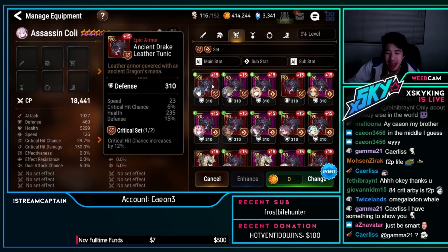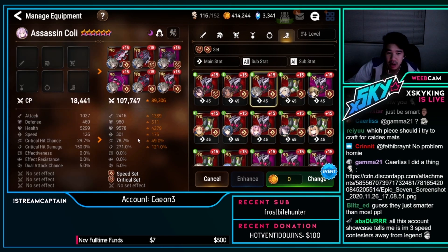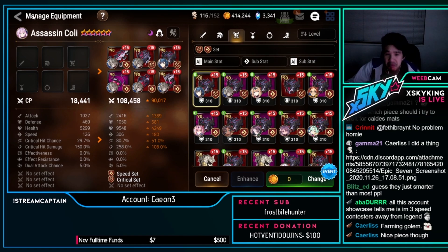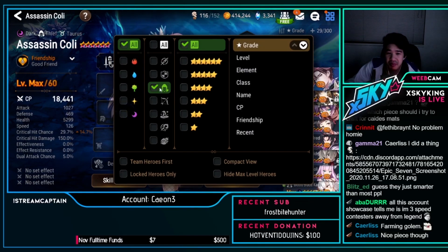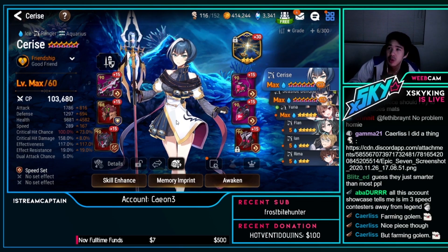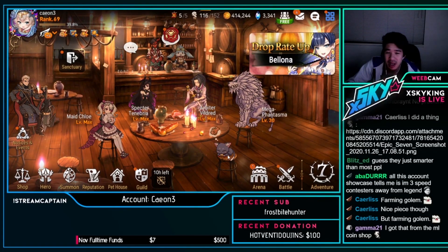That helmet is so nice — if I slap all of Aced's gear on, she becomes 301 or 306 speed. Damn, that's really nice. You allocated your pieces really well. Thank you for letting me look at your account, Kaon.